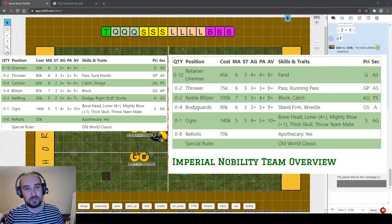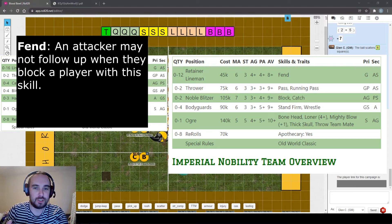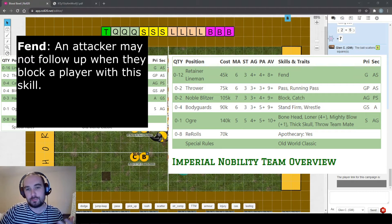Imperial Nobility linemen are worse than human linemen for two reasons: worse agility at four plus, and worse armour value at eight plus rather than nine plus. As a trade-off they come with fend, a really useful and often overlooked skill. It prevents a player who blocks them from following up. It's optional, but there's also frenzy in the game that compels an attacker to follow up, and not using fend against those players can pull them into trouble.